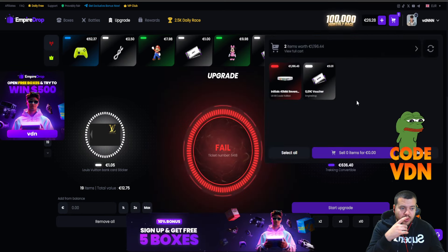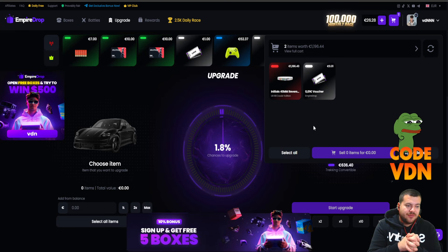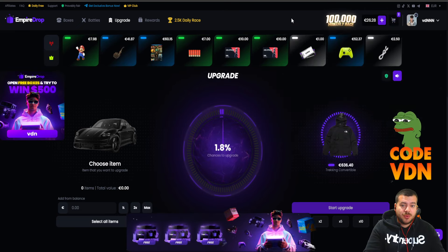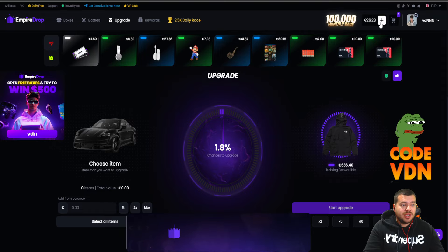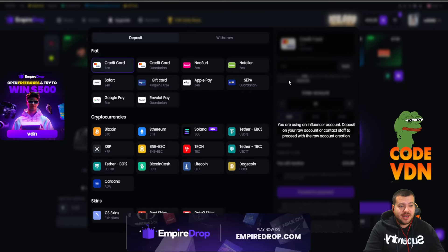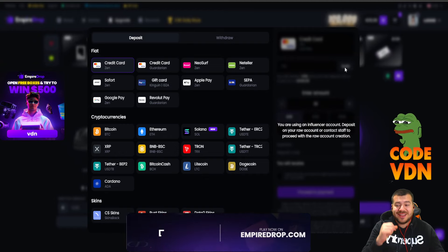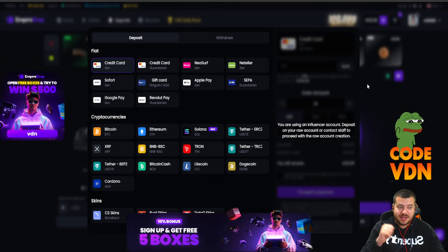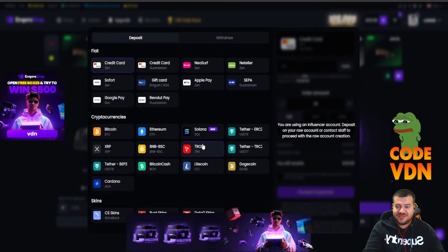Okay guys, that was a hell of a run — we were up and down but we're keeping 1.2k from Louis Vuitton, that's good! One more time: if you want to deposit and test Empire Drop, there are a lot of good cases. Create an account, type code VDN, go apply — you'll get a 10% deposit bonus and five free cases. Go deposit, use code VDN, get 10% more money and enjoy Empire Drop. I love you all and we'll see you in the next video, ciao!